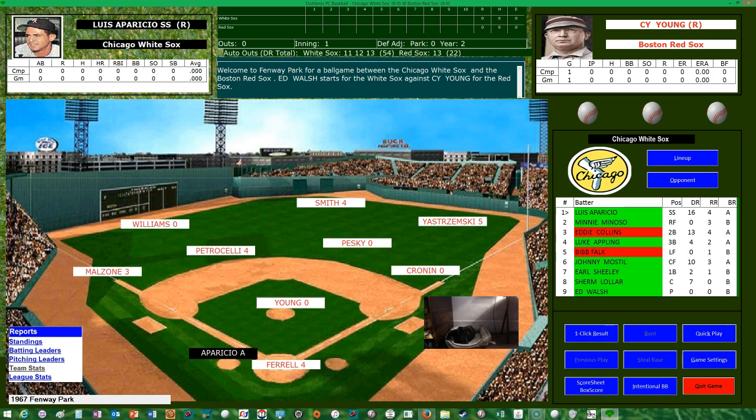It's got auto outs and board game rolls. It does have very good play-by-play — you kind of have to follow it to know what's going on. There is some animation in it. You go up to each player and see their picture. Williams in left, Smith in center, Yastrzemski in right, Cronin at first base, Johnny Pesky at second, Rico Petrocelli at shortstop, Melzone at third base, Cy Young on the hill, and Ferrell behind the plate.